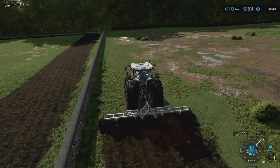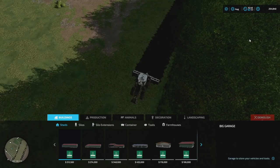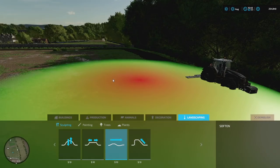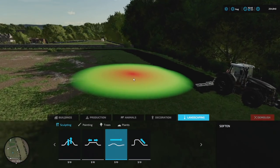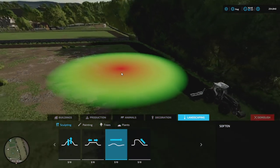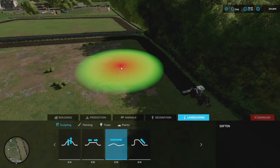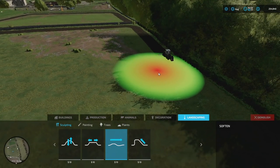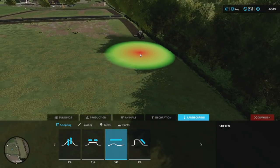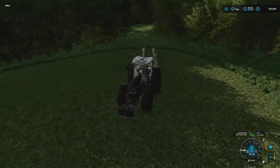All right, we already got a problem — not a big one, but I just want to share this. This area is super bumpy. I'm going to bring in a little bit of help and try to smooth some of this out. This was a pig field and that's totally fine with it being bumpy, however we're going to be working this field now and I don't want it to be bumpy. I understand it's realistic, but this is a video game — I want it nice and smooth.